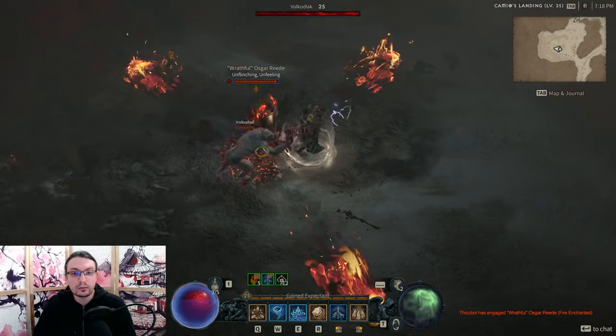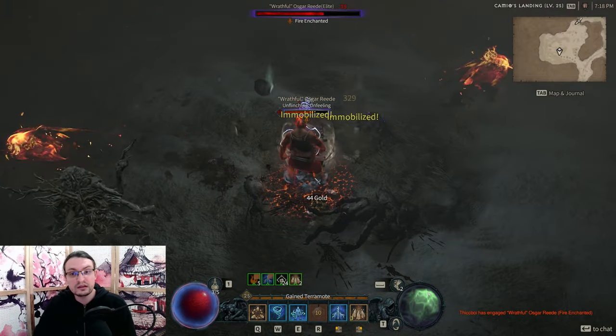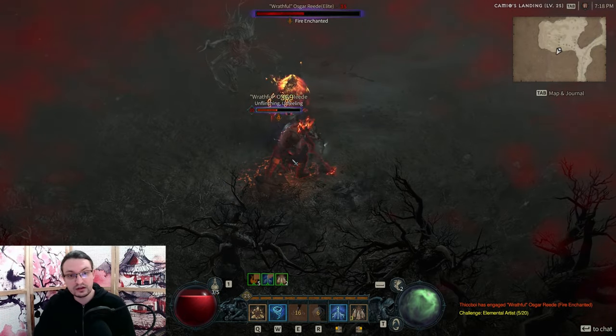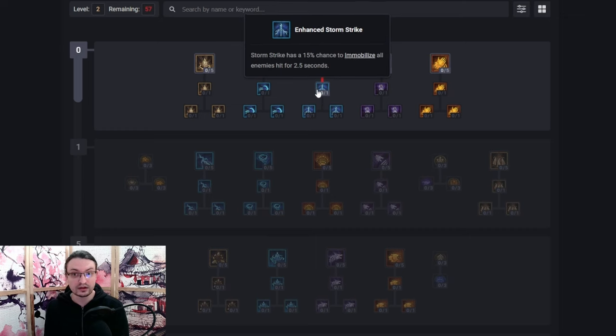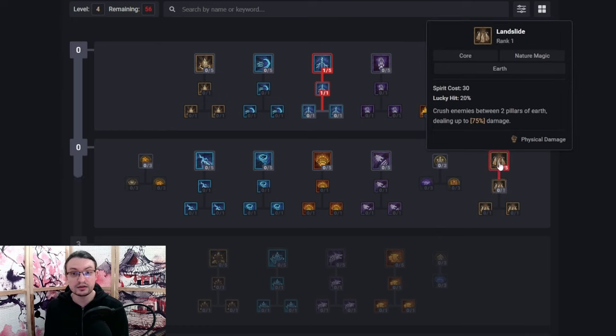Now this build is based on combos and synergies in the Druid class — that's why I explained all those terms. Each spell and power we are using brings something to the table that buffs or improves another. We are going to start with Stormstrike at level 2 as our main spirit generator and a very strong defensive tool. This is due to its 25% damage reduction. Pick up Enhanced Stormstrike next for a slight chance to immobilize targets. This synergizes well with Landslide, which we pick up at level 4.